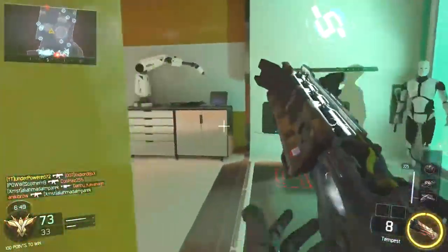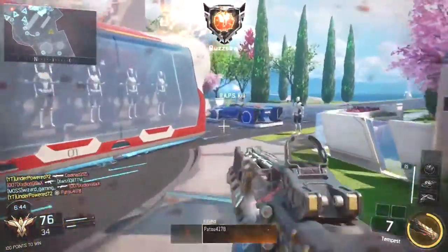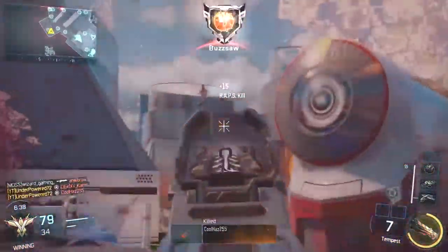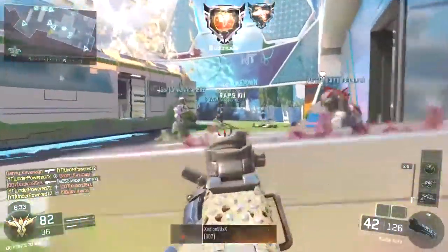I really do enjoy those maps since they are pretty good for killstreaks. But the only good thing about Nuketown is killstreaks are really, really good. But you need to use Flak Jacket, you need to use Tac Mask. And they should make Nuketown just boots on the ground, because it's just abysmal when some guy's flying through the air like Batman and he just kills you.